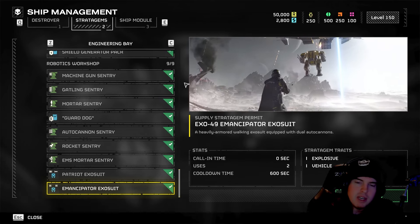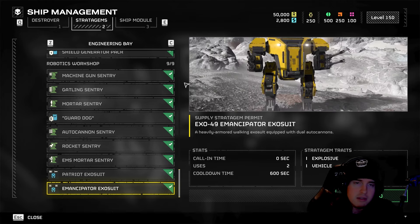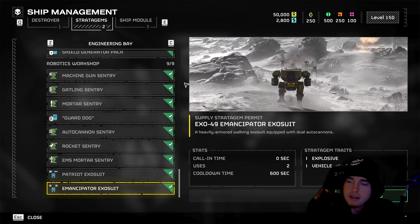What's going on YouTube, we're back at it for another video and today we've got the good, bad and the ugly on the Emancipator Exosuit — the latest mech stratagem available inside of Helldivers 2, and one that I know a lot of people were probably pretty excited about. I was myself.